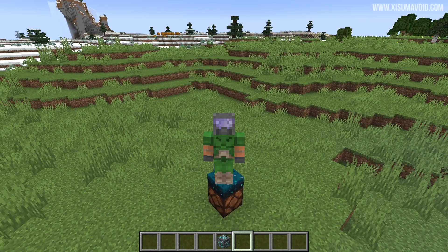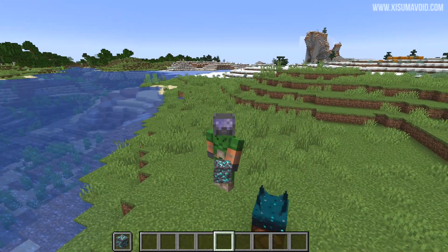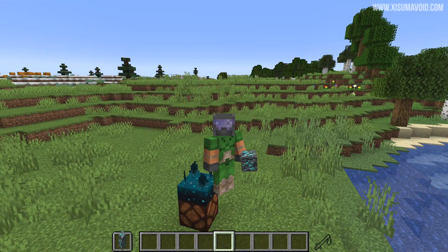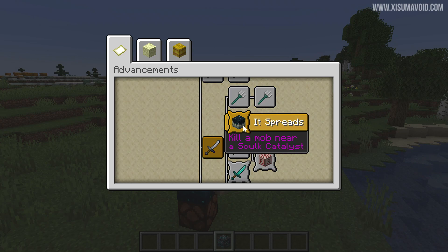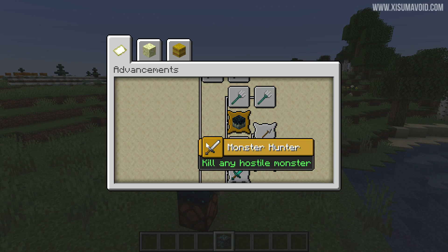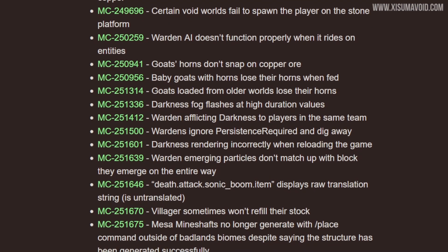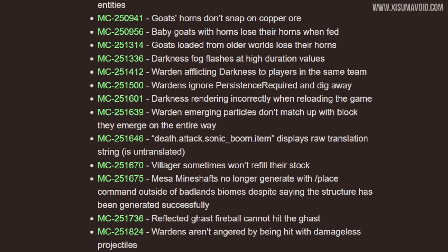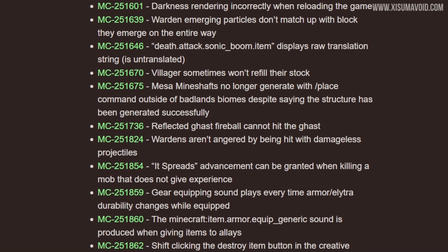Before we get to the mob spawning changes, there are two things I missed from last week's snapshot. One is that swapping items between your hands no longer sets off a sculk sensor. The other was related to the advancement 'It Spreads', which has been moved behind the Monster Hunter achievement. The remaining bug fixes in this pre-release are minor small gameplay details that were broken and have just been corrected.